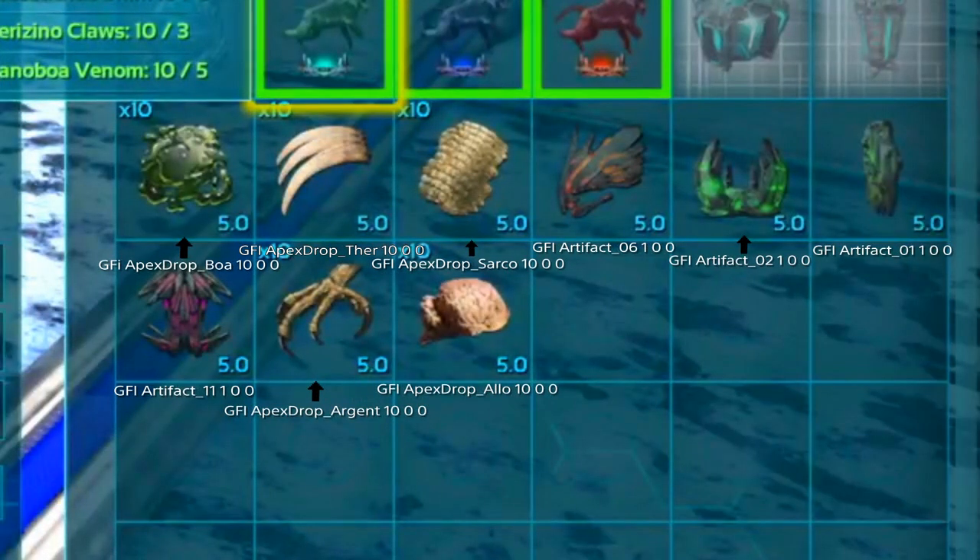If you are a console player you're gonna need to go to the Obelisk and go to the boss arena in order to spawn this in. You're gonna need all of these tributes — all the tributes have the spawn commands underneath them. You might want to pause the video in order to spawn all these in, and once you do that you just need to go to the boss arena.